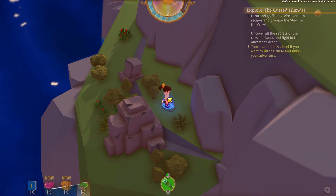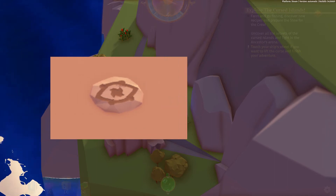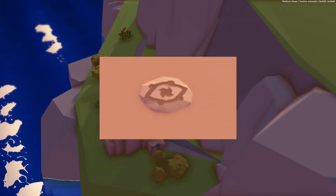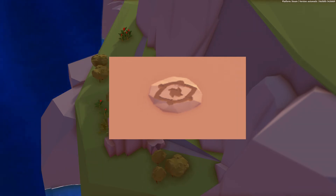Over all islands you can discover and activate blink runes. This is how they look. They can be used to fast travel shorter distances — for example, difficult corners when you have no clue how to get there.